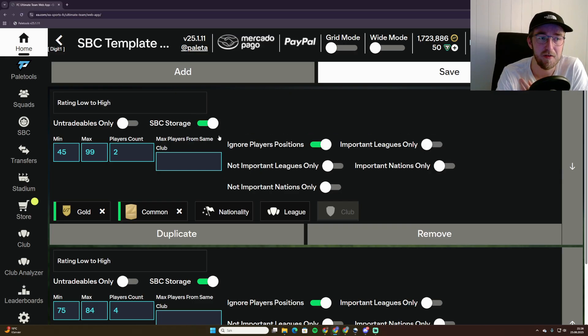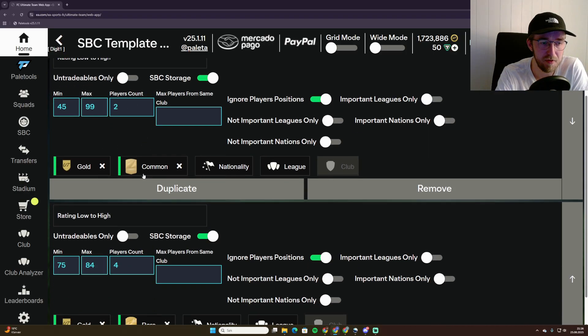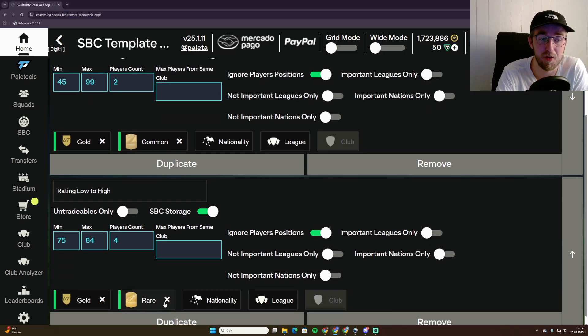There's also the 'SBC Storage' button — if you click that and it's green, the app will use the players you have in the storage before the players you have in the club. So if your duplicate storage is full, it's going to use the players in storage first before going to the players in your club. The players on top are the ones that get sent into the SBC first.